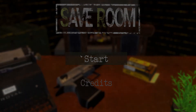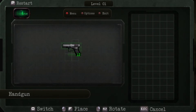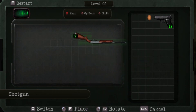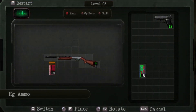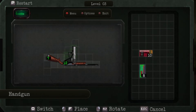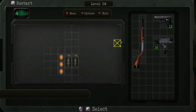Hey guys, welcome back to a quick review — impressions on Save Room: Organization Puzzle, though I'll just be referring to it as Save Room. It's a game really paying homage and dedicated to Resident Evil fans, specifically fans of Resident Evil 4, because the game takes influence from that game's inventory system. That gives you a perspective on how influential RE4 was for the industry since its release in 2004, influencing modern third-person shooters. This game was developed by a small indie studio called Fractual Projects and released in 2022.